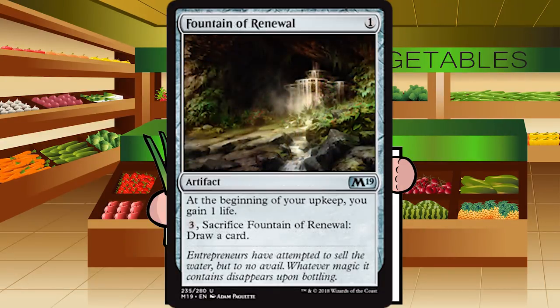Up next is Fountain of Renewal — one generic mana for an artifact at uncommon. At the beginning of your upkeep, you gain one life. Pay three and sacrifice it to draw a card. This is aggressively mediocre — it's gaining a miserable, meaningless amount of life, and then someday draws a card that you put four mana into. F for Fountain of Renewal.